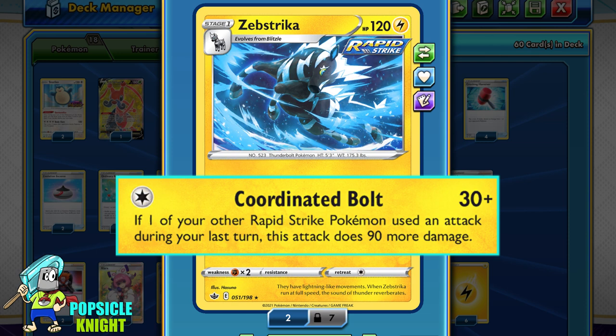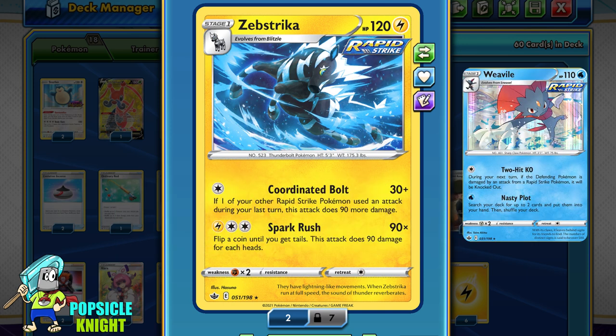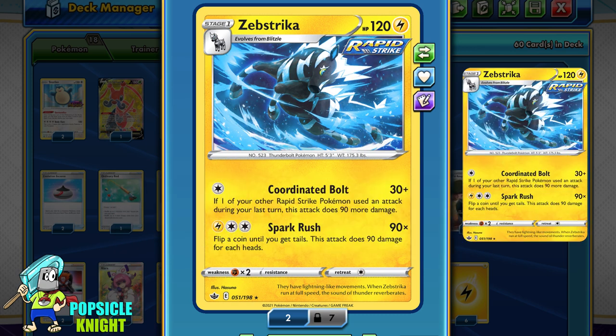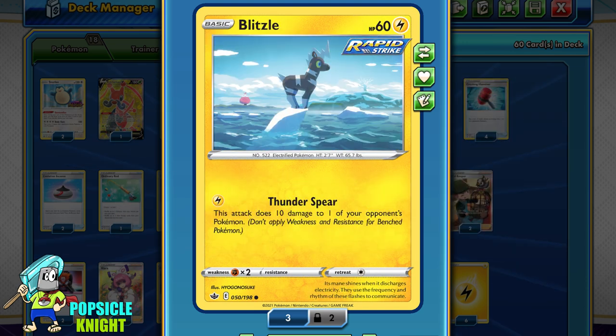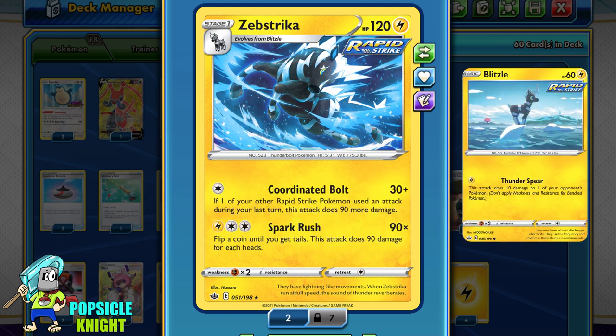There are a few things to keep in mind with this attack. For example, if Weavile uses any of its attacks from your last turn, even if it doesn't deal any damage, it is still considered an attack, so it will fulfill the requirement on Zubstrika's Coordinated Bolt to deal that extra 90 damage. Or if you have multiple Zubstrikas in play, you can switch between them each turn and continually hit for 120 damage. Or if you attacked with Blitzel last turn and then evolved it into Zubstrika on your next turn, its Coordinated Bolt attack will deal 120 damage because technically Blitzel is a different Rapid Strike Pokemon.